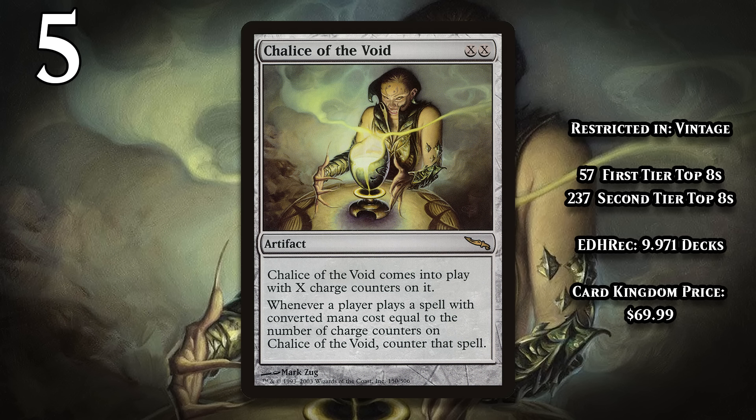At number 5, it's Chalice of the Void, which is restricted in Vintage and banned in Historic Brawl. This artifact costs XX. It enters the battlefield with X charge counters on it, and whenever a player casts a spell with a mana value equal to the number of charge counters on the Chalice, that spell gets countered. Chalice is a very important card in every format it's legal in, and if you're playing a deck with a preponderance of cards that cost one or two — which is, frankly, just most decks in those formats — you better have a way to deal with Chalice, or your entire game plan will get shut down.